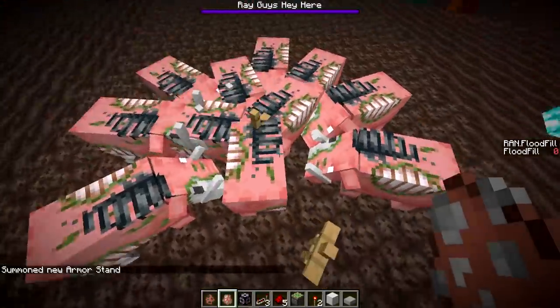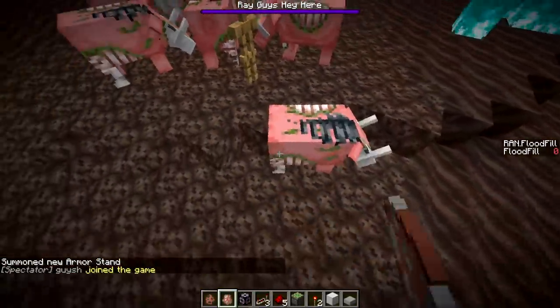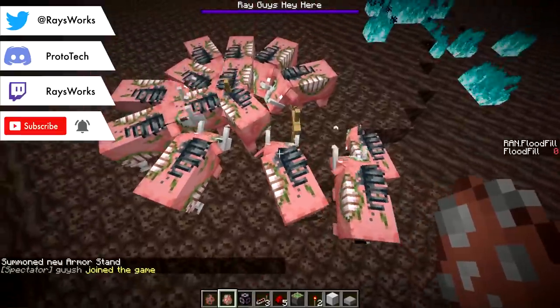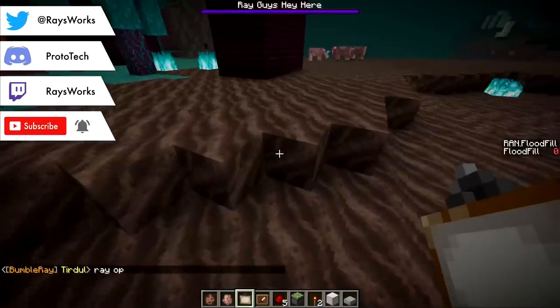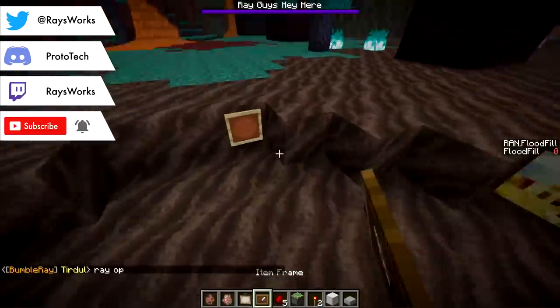They're trying to attack the armor stand. They can't do anything to it though — that is hilarious. Will Zoglins attack item frames or paintings?